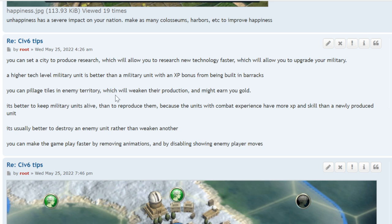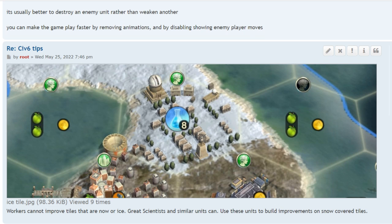You can pillage tiles in enemy territory, which weakens their production and may earn you gold. It's better to keep military units alive than to replace them, because units with combat experience have more XP and skill than newly produced units. Don't let your upgraded units die — if you produce a new one, you're starting over and they'll be weaker. If you have a choice between two targets, destroy the weakest one completely rather than weakening the stronger one.